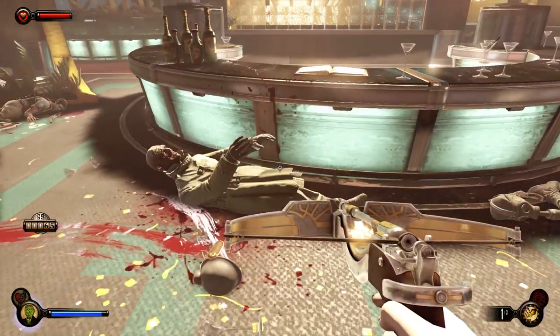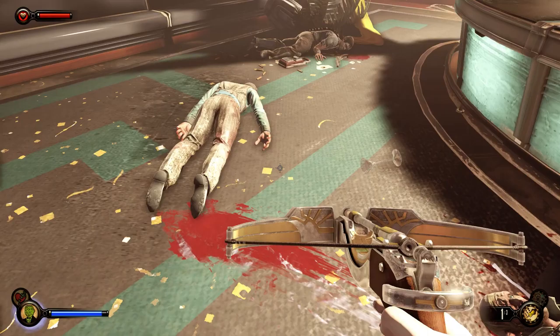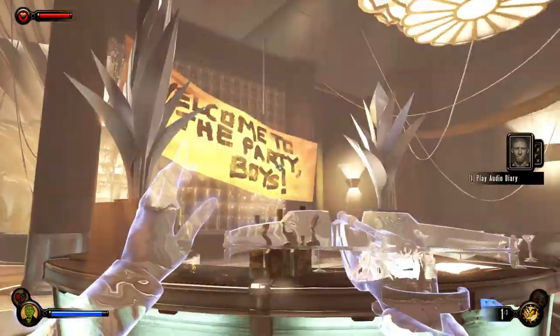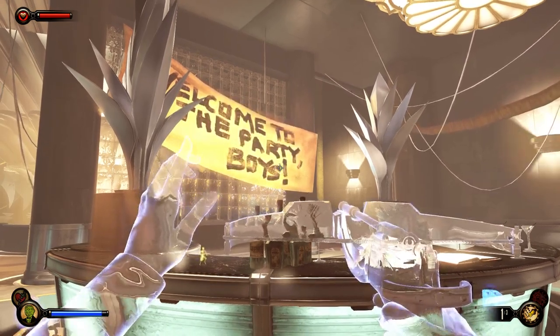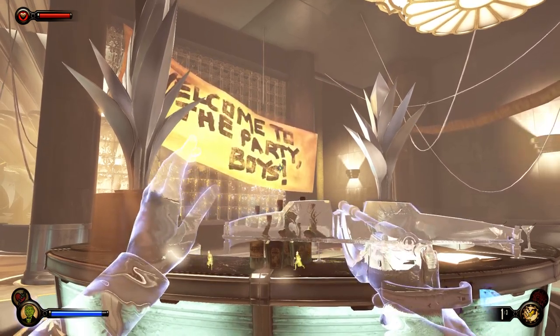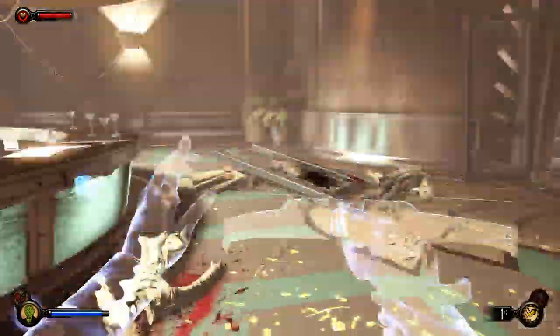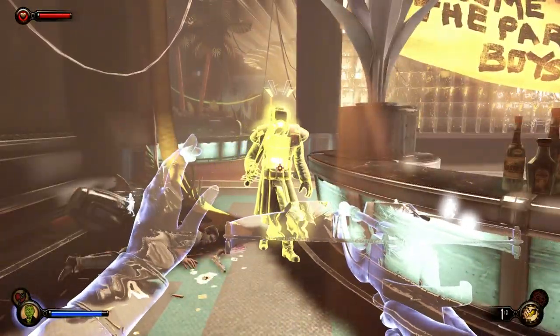You can use Peeping Tom to knock out enemies like it's nobody's business, especially with the upgrade which allows you to cast it for free. So if you come to this area, this Manta Ray Lounge, and get the Peeping Tom upgrade right away, you can use it for the rest of the game and it basically breaks the game. I highly recommend doing that as soon as you get to this area.